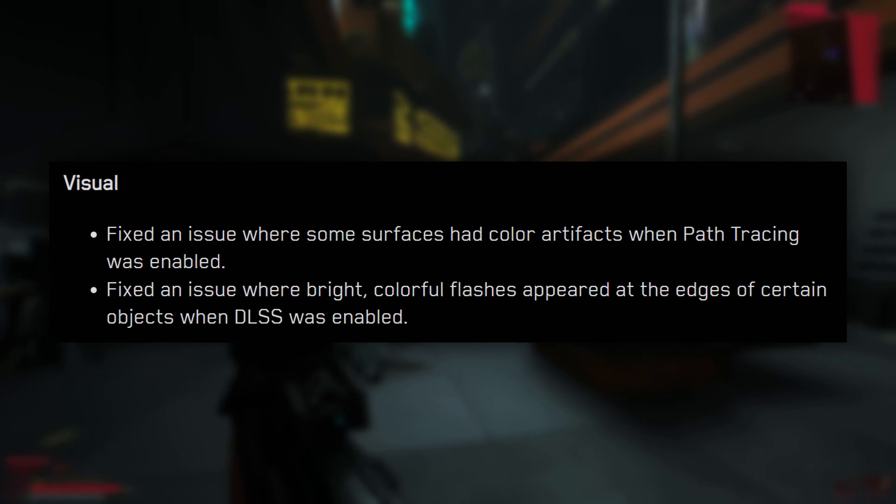As for some visual fixes, they fixed an issue where some surfaces had color artifacts when path tracing was enabled, and they've also fixed an issue where bright, colorful flashes appeared at the edge of certain objects when DLSS was enabled. These are two issues that really only apply to people with Nvidia GPUs, but that does apply to me, so I'm pretty happy about it.